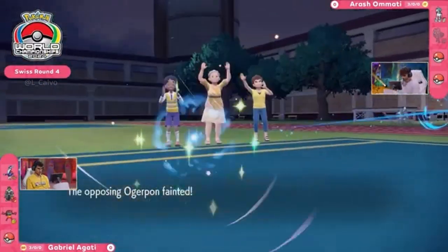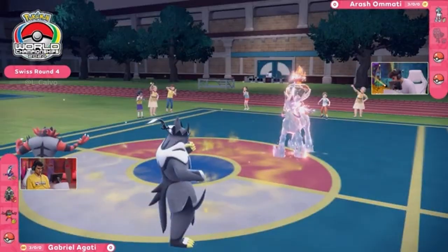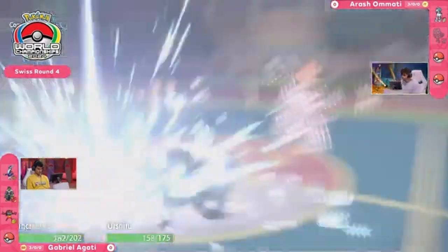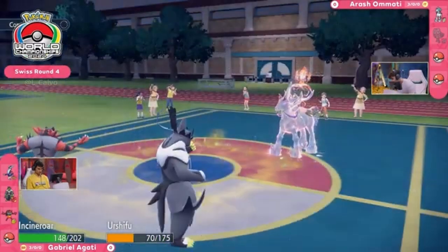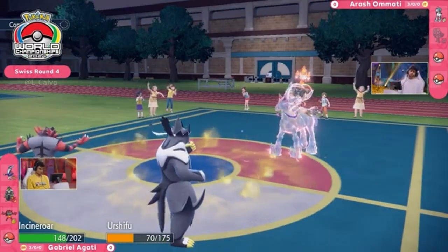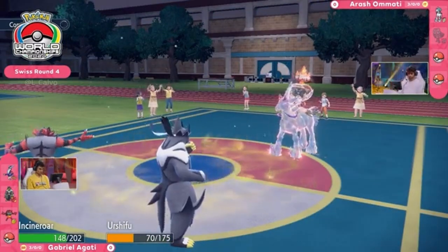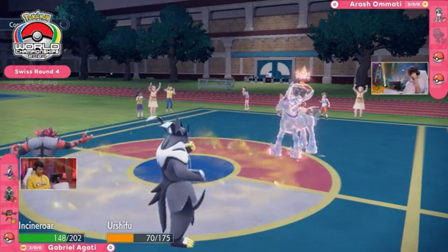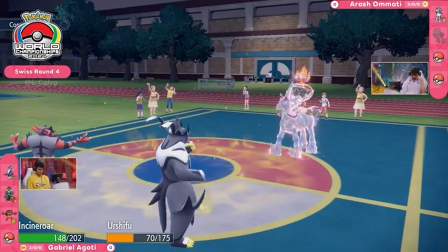Calyrex will still be able to hit at full force once it gets the trick room done. The second hit into Ogre Pon finishes it, but no trick room — instead going out onto the eventual Glacial Lance. Not very effective into these Pokémon, but still a considerable amount of damage into that Urshifu, bringing it down to about a third of its health. Clear Amulet paying dividends there.